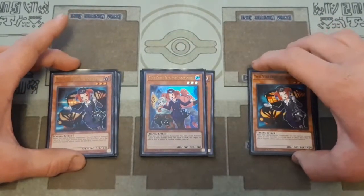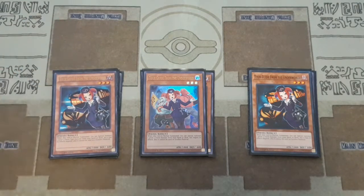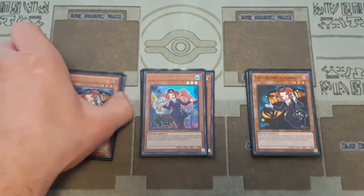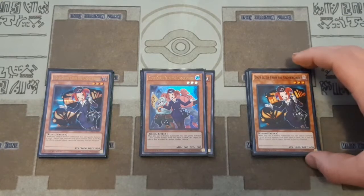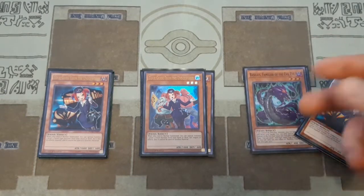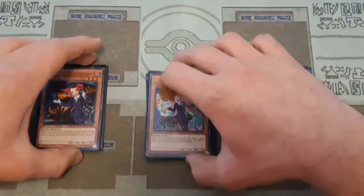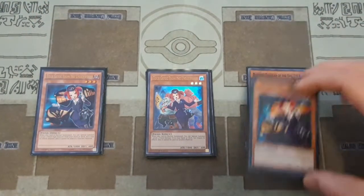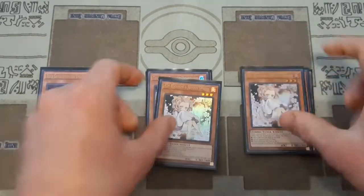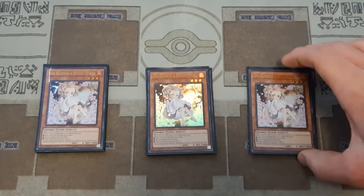A new addition to the deck which I've really been liking is three copies of Tour Guide from the Underworld. The main reason I dropped the Artifact engine is because if you're running Artifacts, it's hard to make room for Tour Guide and still have all of the classic cards you want for this control style. With Tour Guide you special summon a level 3 or lower Fiend, so you can get either your Basilis or your Catapult Pass, which is really nice. I kind of liked adding Tour Guides and getting away from the Floodgates to focus on more pure Evil Eye control. Then we obviously have three copies of Ash Blossom — this is a control deck, so you want to make sure you're controlling your opponent's crucial plays, and this is the simplest way to do that.